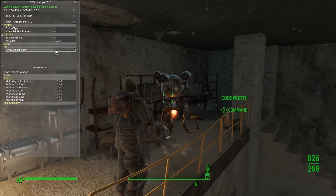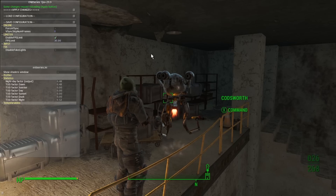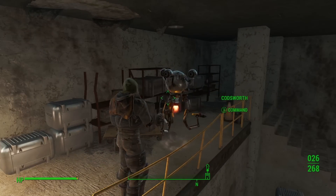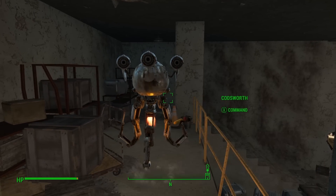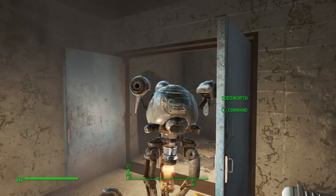Here you'll see I've disabled the effect, and both myself and Codsworth are unnaturally lit by some mysterious non-existent light in the sky. Where is this light coming from, Codsworth — on top of your head? That makes no sense whatsoever. Where are you going? I'm trying to do a demo here. Come back.